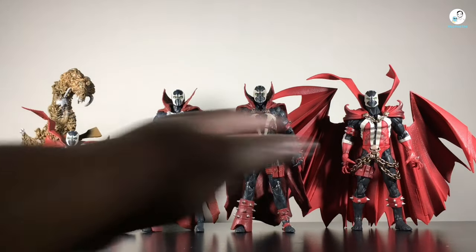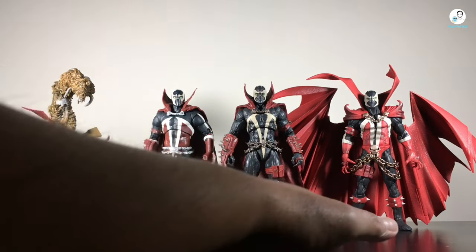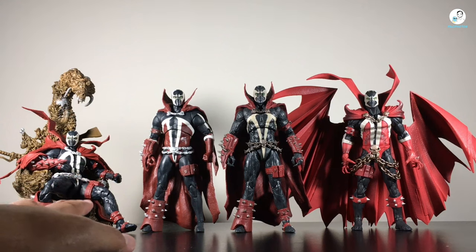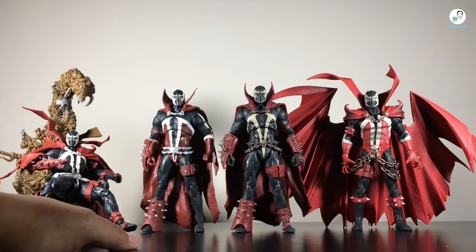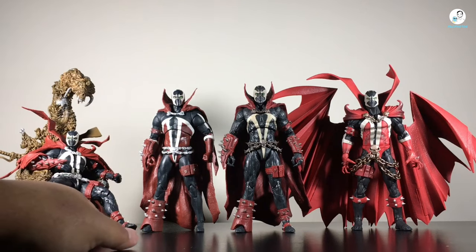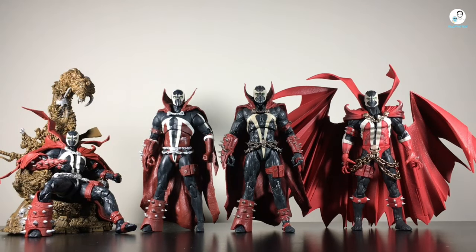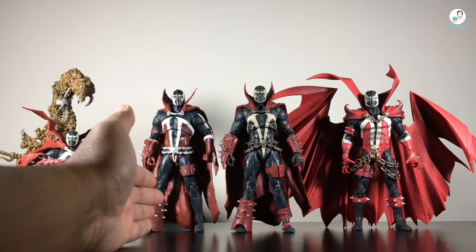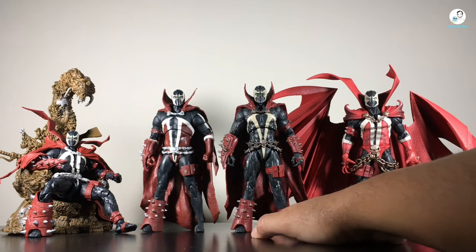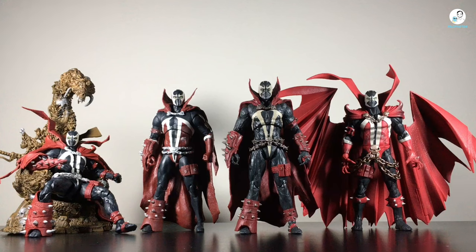Spoiler alert though — it's going to be mainly with these three figures. I'm going to take Spawn with the throne out of this equation because he has half the cape, and I don't really consider that a complete figure since when you take him out of the throne he's got half his cape missing. So the comparison today consists of the Shadow of Spawn figure which just came out, the Kickstarter Spawn, and the Mortal Kombat 11 Spawn with the sword, which in my opinion kicked off the line.